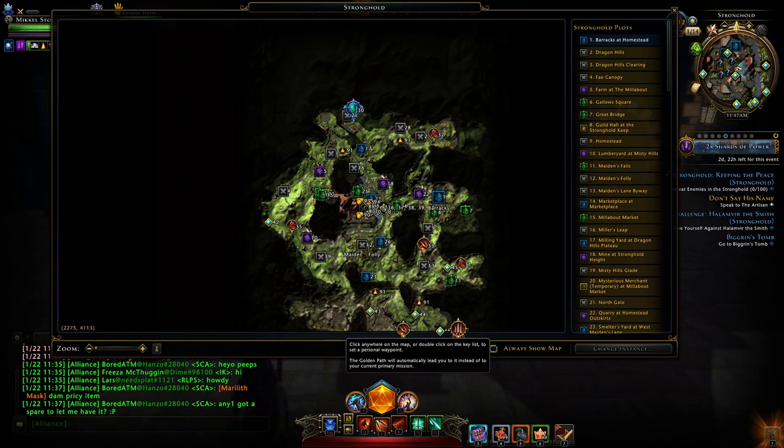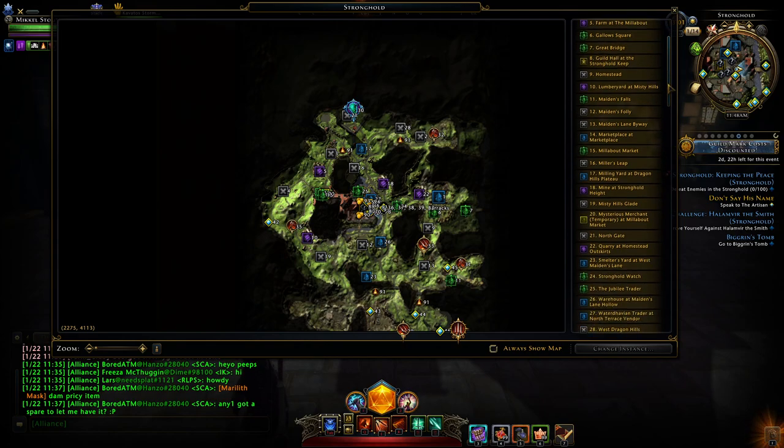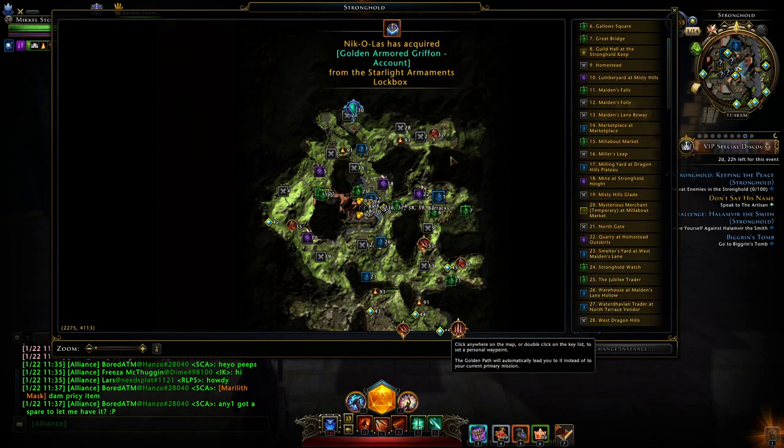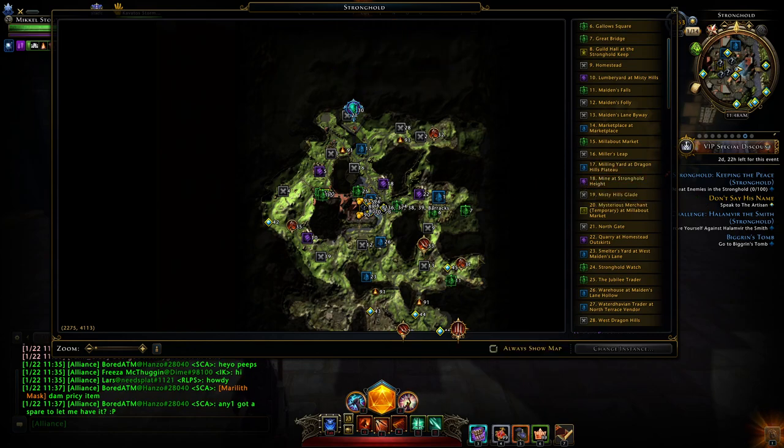It is cheaper to take up the support structures there — the animal pen, the smelter's yard, the milling yard. Four production structures are all you need to get your guild hall to level 20.